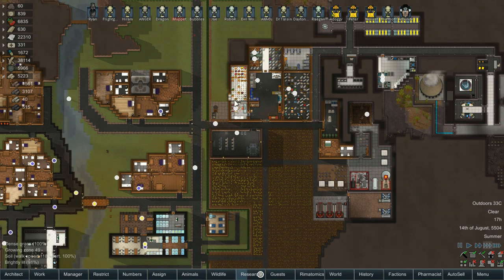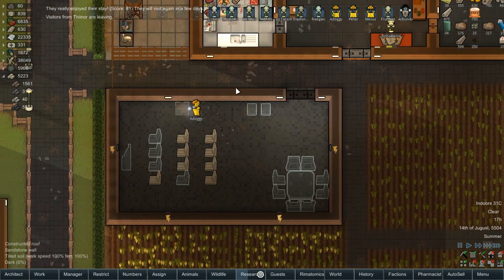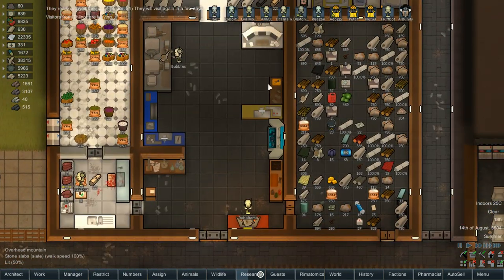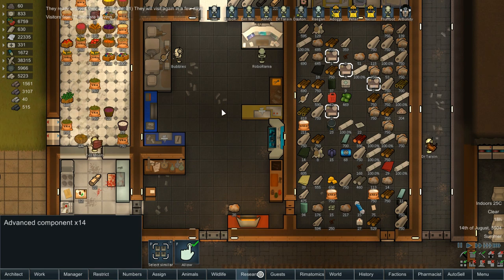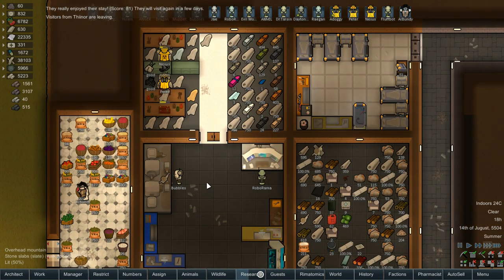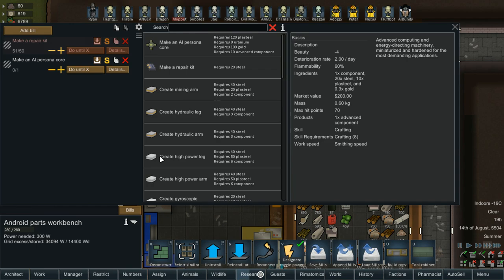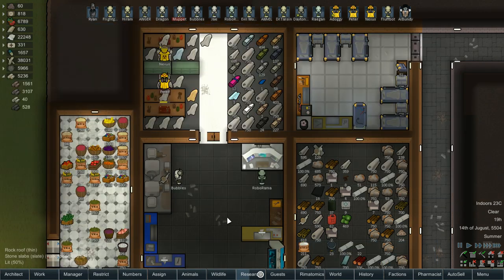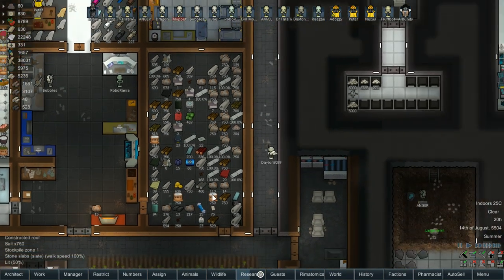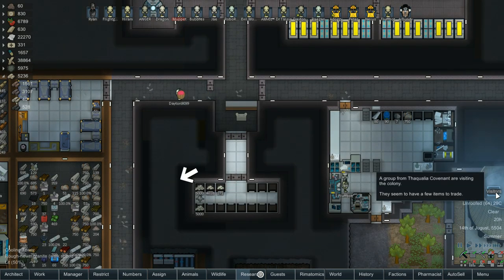Peter needs material — probably uranium. It needs some uranium. Visitors — another group. We're still good, small scroll bar. Look at all the blood — oh my god. That deconstruction never got done. What is it that people were working on? We got a bit of construction here but they didn't even deconstruct that yet.